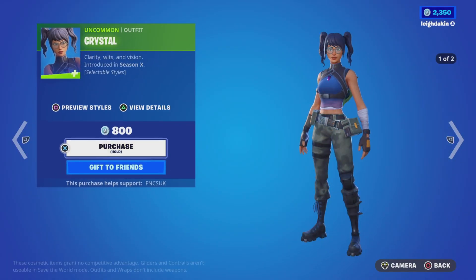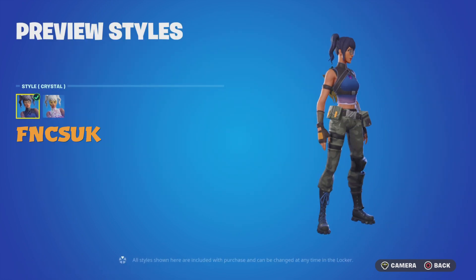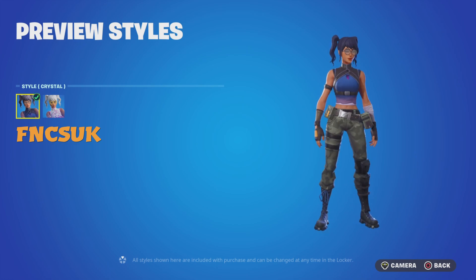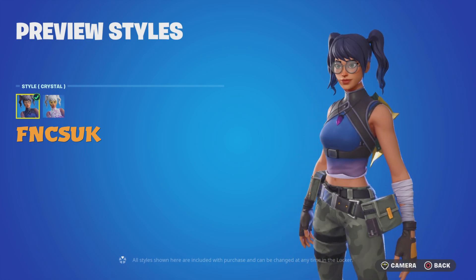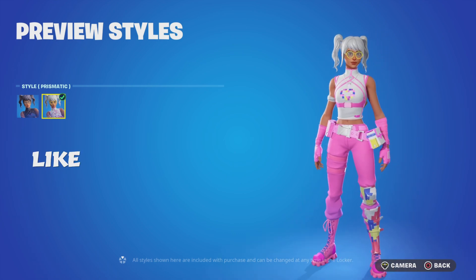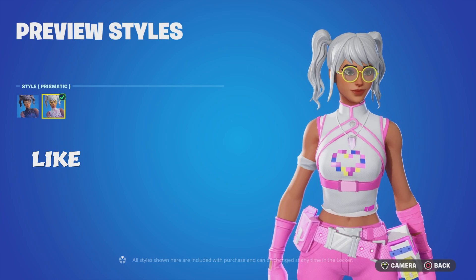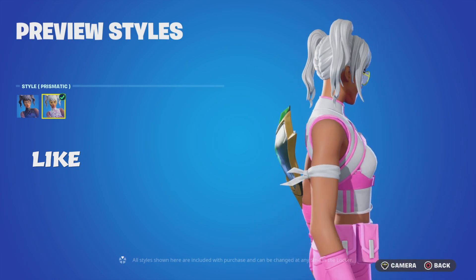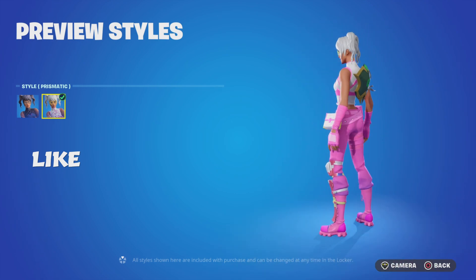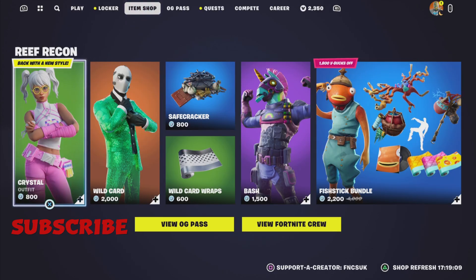With her vision ever more clear, let's go check her out. The previous dial is the default style she normally comes with, and then we've got the prismatic one — it's also animated. The hearts are animated, it's pixelated, she doesn't have anything on the back. Not too bad if you like pink.